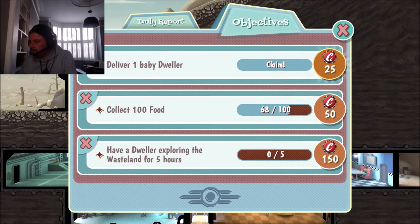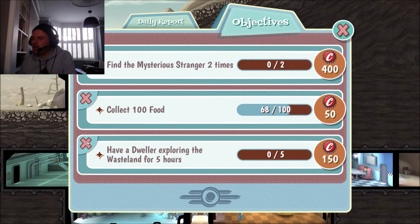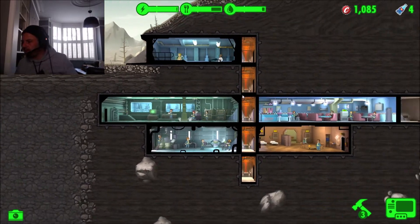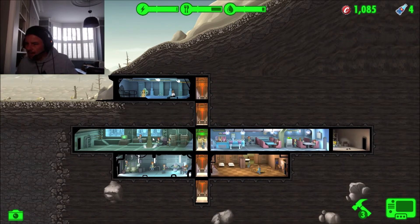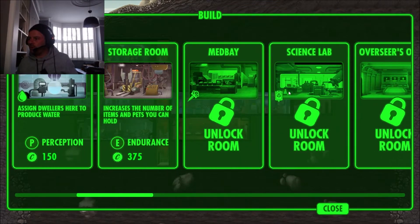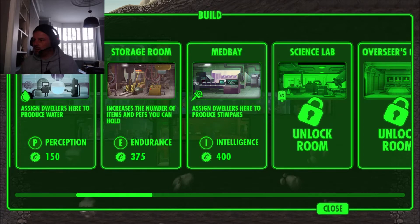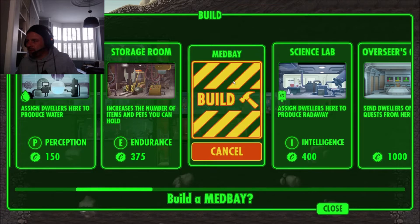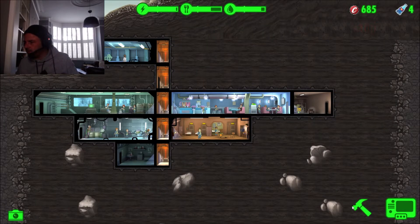Checking our objectives: collect 25 food, 100 food done, have a dweller exploring the wasteland for five hours, find the mysterious stranger two times - I'll skip that one - assign three dwellers to the right room. We've got power and water, so I think we'll put stim packs on one side and the radroach deterrent on the other, meaning a medbay, science lab, and the overseer's office. Let's unlock those and build the medbay for stim packs first.